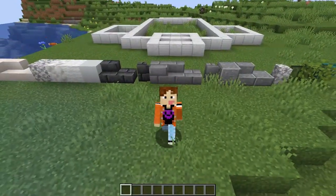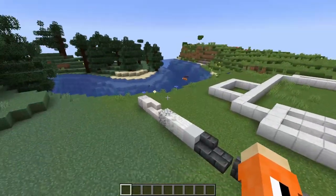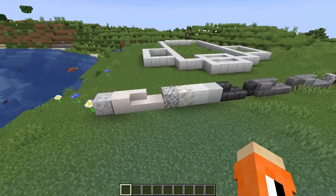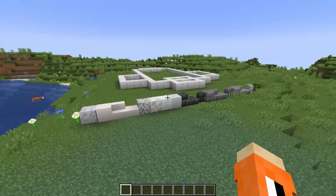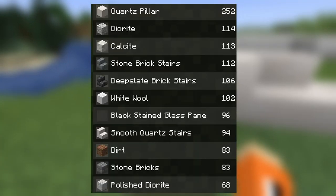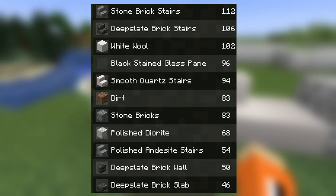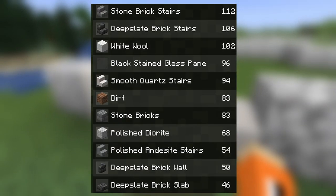Before we get into the build we're just going to have a quick look at the palette and the layout of the build. In terms of the blocks, most of these are just used for detailing for walls and the roof and stuff like that. So we have polished diorite, quartz pillar, as well as smooth quartz stair and slab.